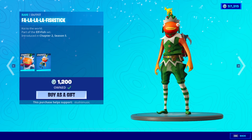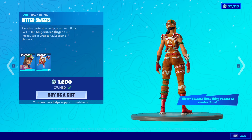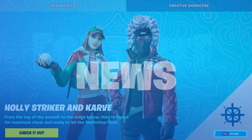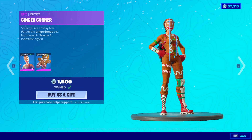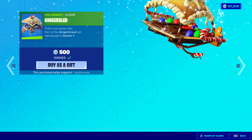Fa-la-la-la-Fishtick is back with the back bling Fish Cracker. The Holiday Hook with an S-Hall. The Gingerbread Raider is back with the back bling Bittersweet. The Ginger Sledge. The Merry Marauder is back with the back bling Mini Marauder. The Ginger Gunner is back with the back bling Giddy Gunner. The Cookie Cutter. The Ginger Sled Glider.